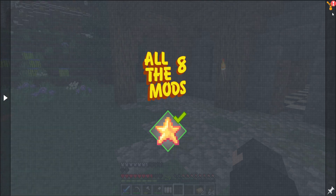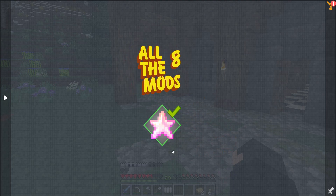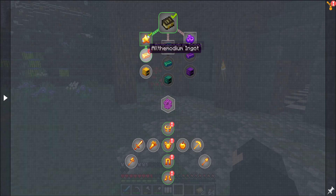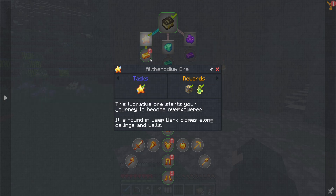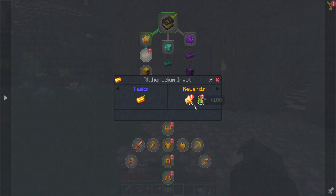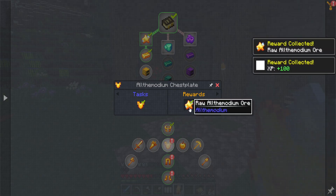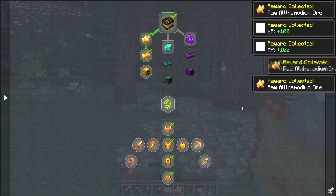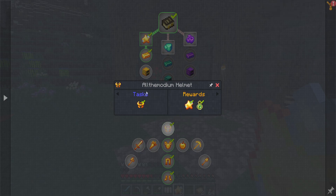They've added quests - it's still very much a work in progress but that's fine. I've redeemed this one - it's like a welcome to All the Mods 8 reward with some All the Modium. I redeemed this one - this is why we got the block I can't pickaxe. We got an ore reward giving one to three ore and 100 XP. For some reason we also got an All the Modium helmet reward - I have not crafted any of that, but I'll take it.